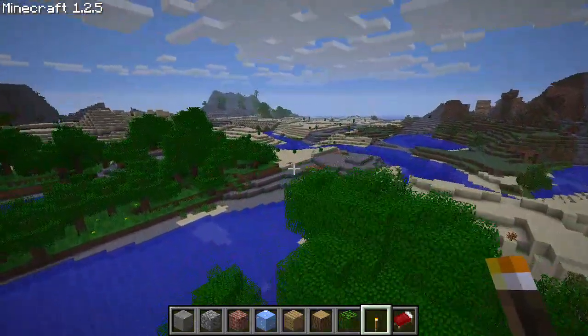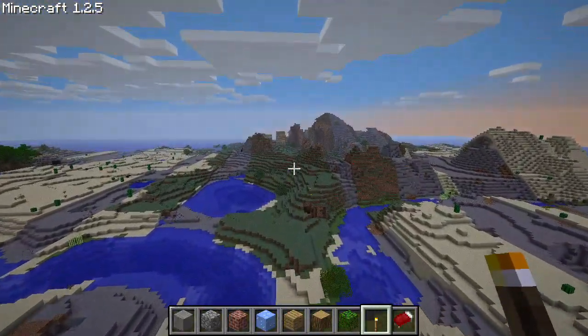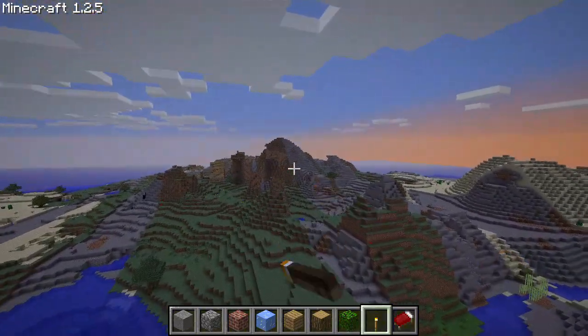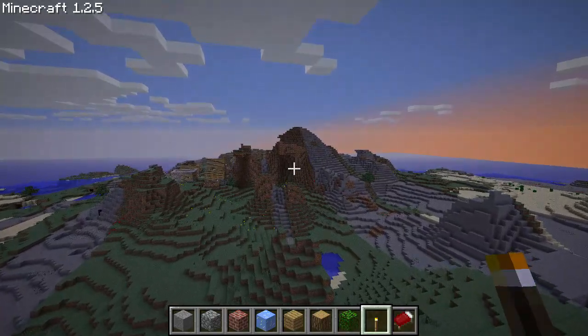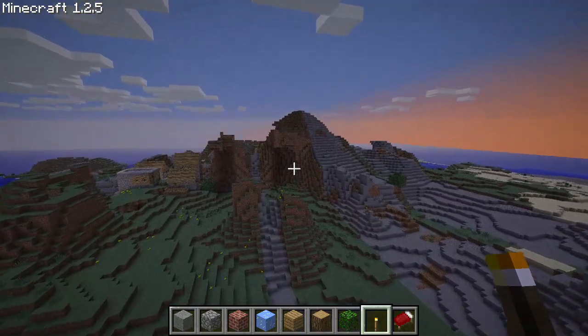To give you guys a better view of what's going on, let's actually head over to the mountain biome. You can see over here there is only stone, and in the grassy areas there is no more stone layer — there is only dirt all the way down to bedrock.